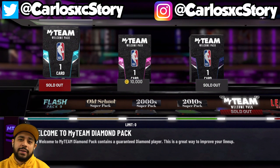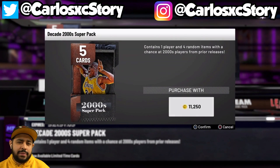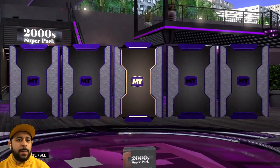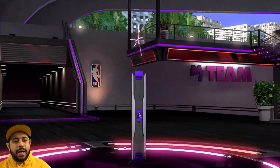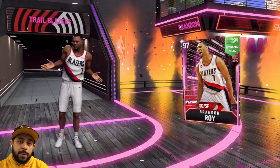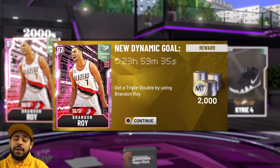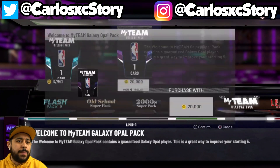Adam wants me to open a Super 2000 pack too, so let's see if we can get him a galaxy opal again. Can we go back-to-back opals after opening a diamond? We get a pink diamond - that would have been crazy. We end up getting a pink diamond Brandon Roy. That's not bad - that's actually one of the better pink diamonds. But we're looking for galaxy opals, so let's keep it going.